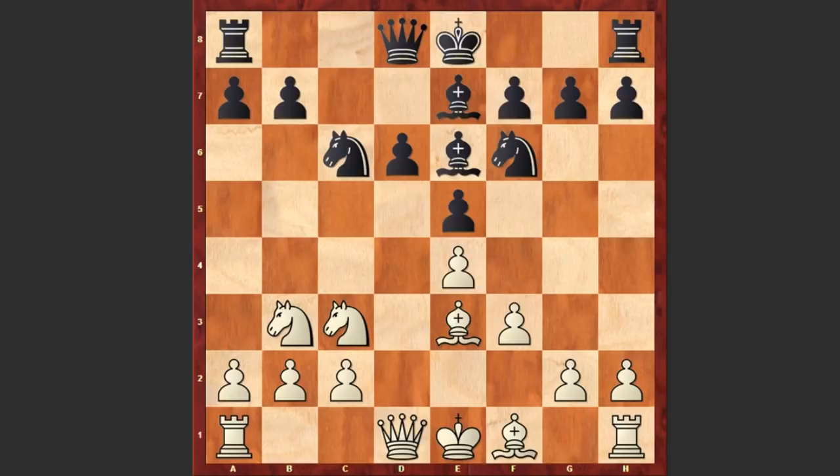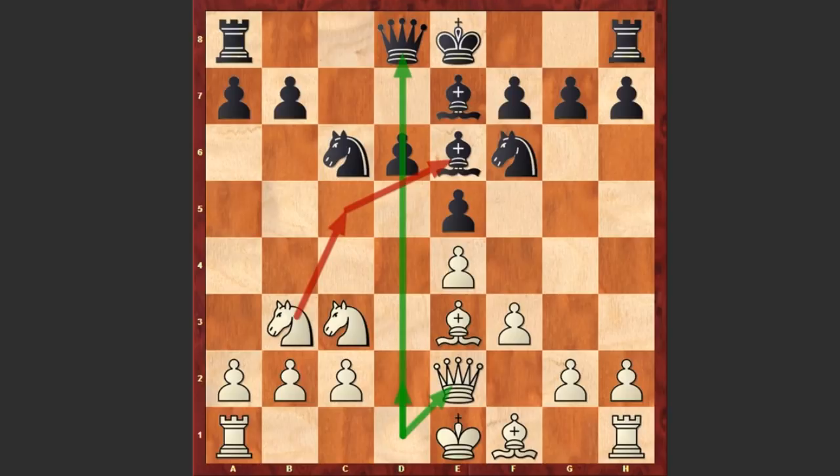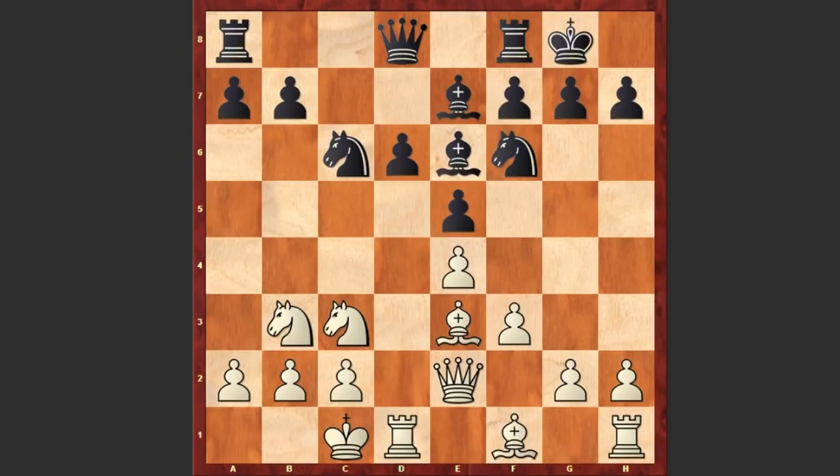An interesting move — instead of the usual Qd2 we see Qe2. The idea is that later white is not blocking the rook's path, and at any moment white can place the knight on c5 square trying to exchange with his light-square bishop.